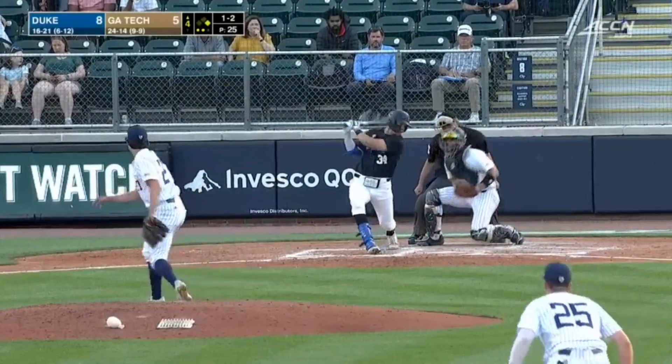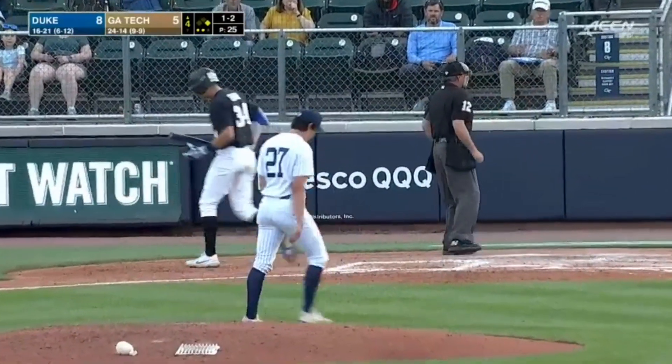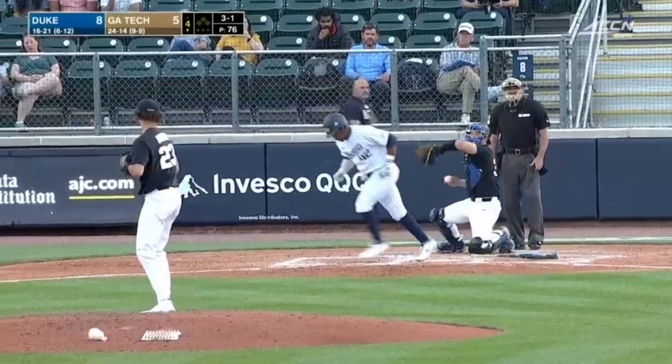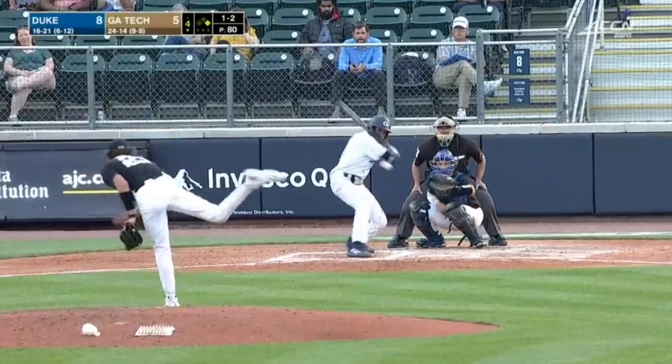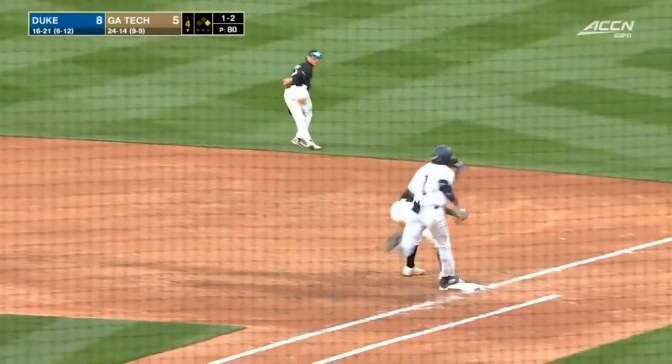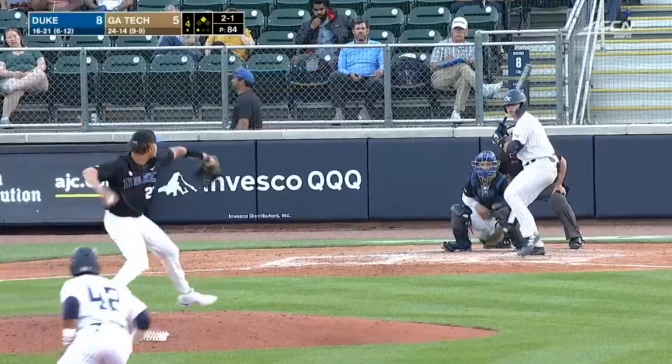This is going to be decided by whose pitching staff can really force Johnson to throw two more in a row. Misses down at first. Bounced in the hole to second, flagged down by Hoyle — makes the spin and throw.